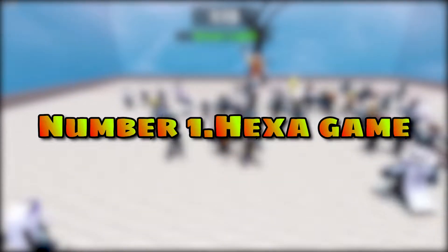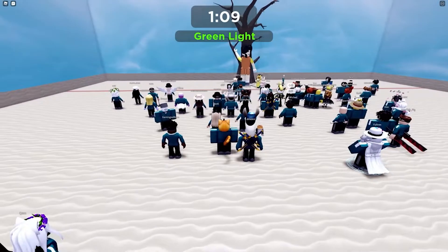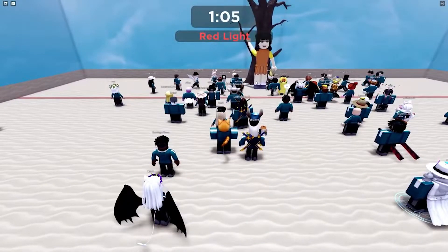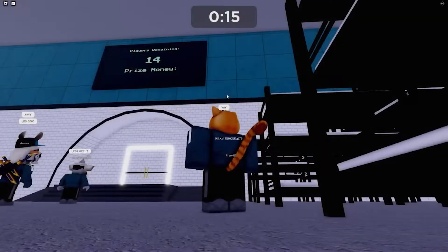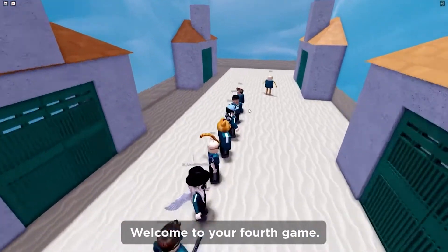Number 1: Hexagame. Hexagame sounds familiar to Squid Game, and yes, it is because it's based on the popular show. There are 6 games in all to play, hence the title Hexagame. You need to complete the first game in order to progress to the next one. This game has all 6 games from the show, and yes, you can play with friends, which is why it makes it onto the list.